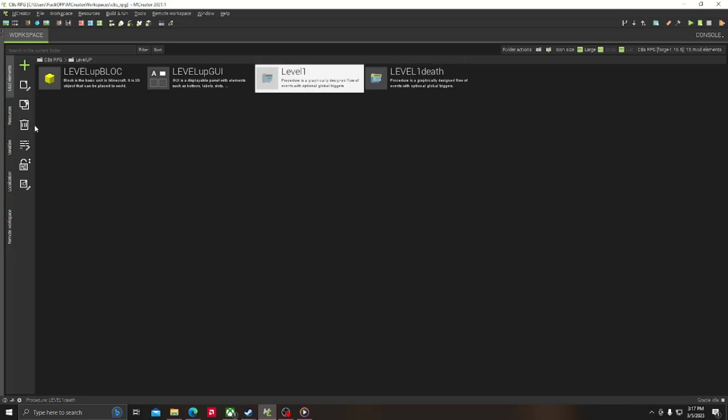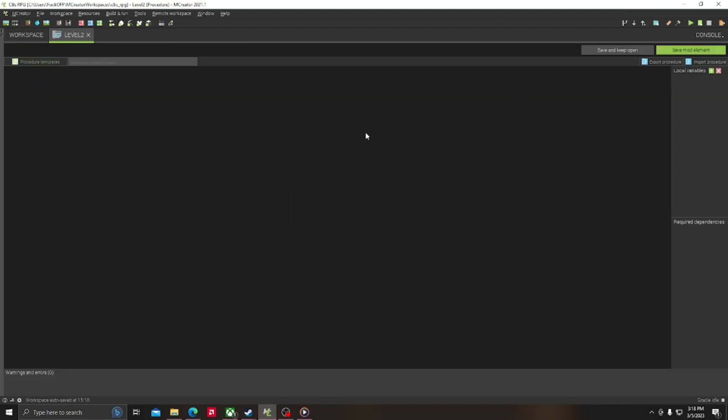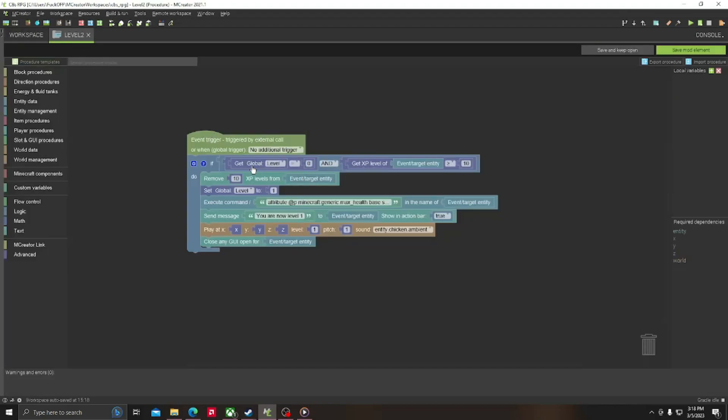Let's make a level two button. So let's duplicate this — level two. Duplicate this — level two death. Open up level two. You want to change this to one, so it's checking to see if they're level one. They're going to turn in the EXP to get level two. And once they turn the EXP in, you'll change them to level two. This needs to set to two.